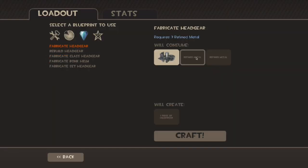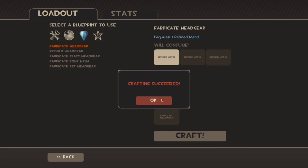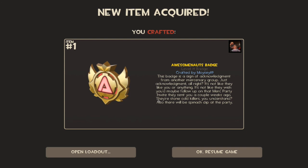Alright, here we go, let's get some more done, let's get some more hats — we need these hats. Crafting succeeded! Awesome Noughts Badge — that's another duplication, so we'll be giving this away in my giveaway event.